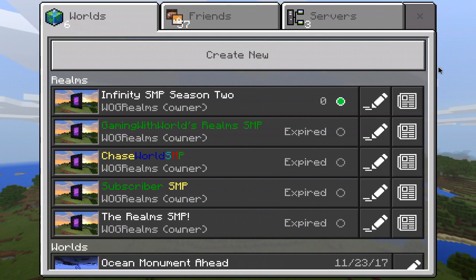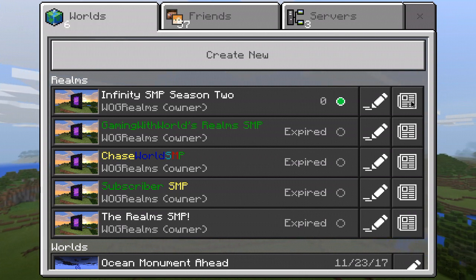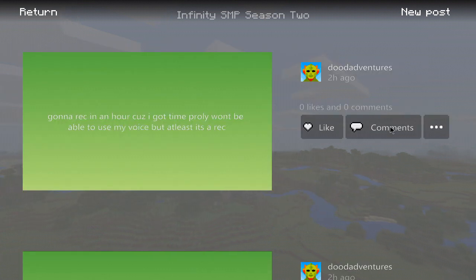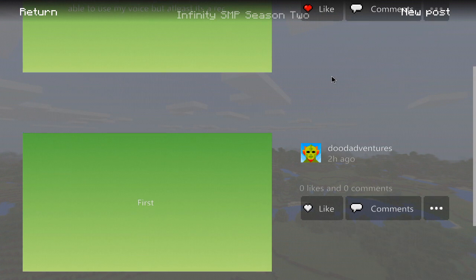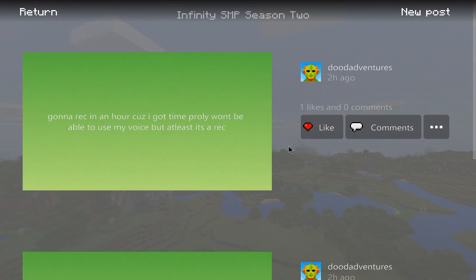As you can see there are a couple of new options in the realm section. You have the edit screen but you also have this little menu. In the posting section you can go ahead and post a comment. For example, it says "gonna wreck in an hour." You can like it or respond to comments — if you like it, it will show one like and zero comments.